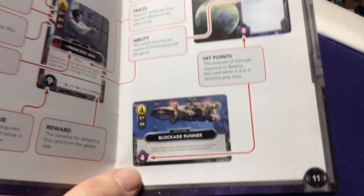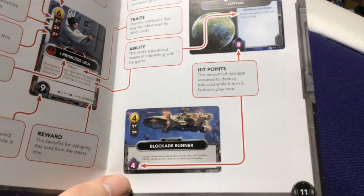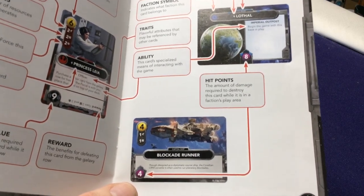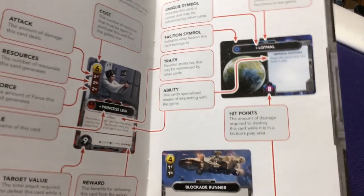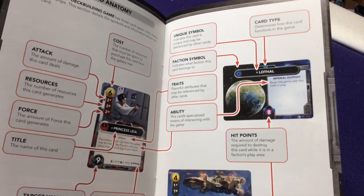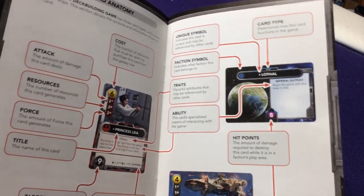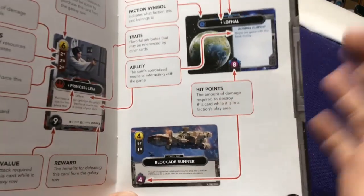You can also play capital ships, which act as semi-permanent defenses. They have a health meter, so when you play them they stay out. In a typical deck-building game you play all your cards every turn and discard your hand at end of turn. These cards stay out and provide defense for your base.